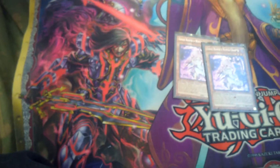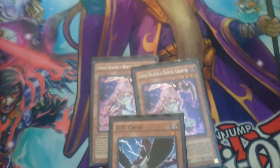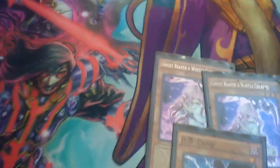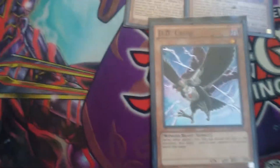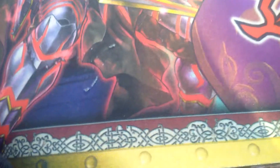Next, we have two of Ghost Reaper and one D.D. Crow for hand traps, which rounds off the monsters. Ghost Reaper will banish your opponent's extra deck, and Crow banishes the card in their grave, which is really useful.